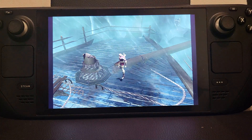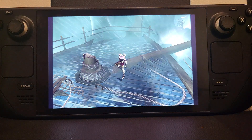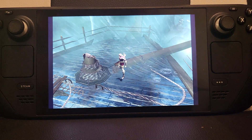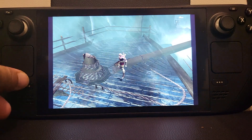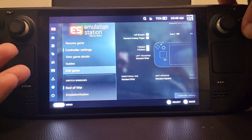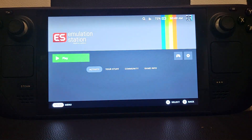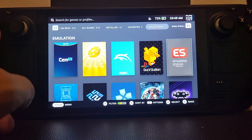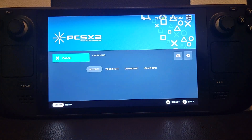Those are the hotkeys and shortcuts in EMU Deck if you are playing PS2 games via PCSX2. Now let me show you the PCSX2 shortcuts if you are directly launching PCSX2. This is applicable whether you set PCSX2 up via EMU Deck or not. So I'm going to launch PCSX2 now and click play.